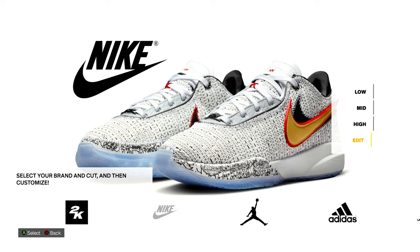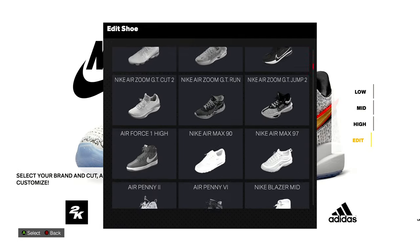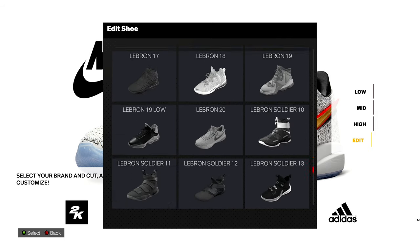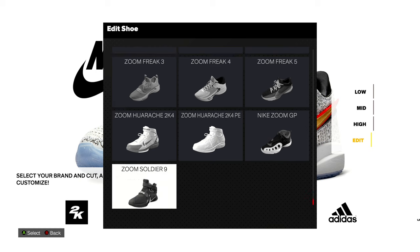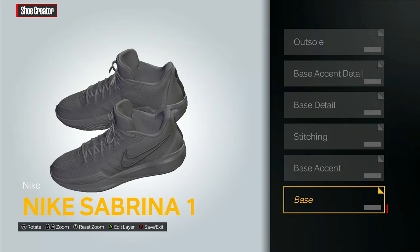I know you couldn't on 2K22 or 23, so either way we're gonna do a Nike. No Kyries are available to buy in the city so I wouldn't suggest making a Kyrie. I'm gonna make a Sabrina — the new Nike Sabrina, the Sabrina 1 — however you say her name, I'm gonna make one of those.